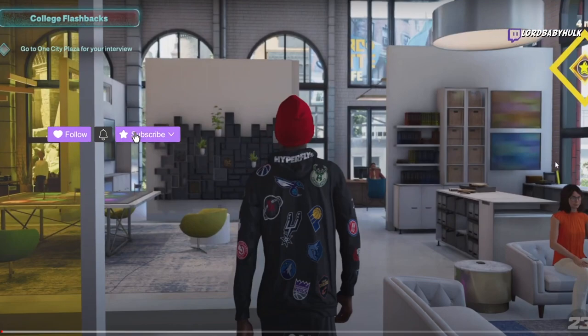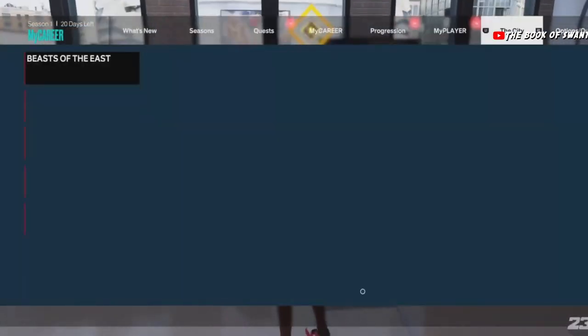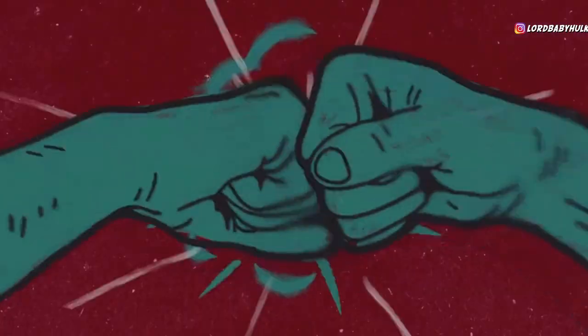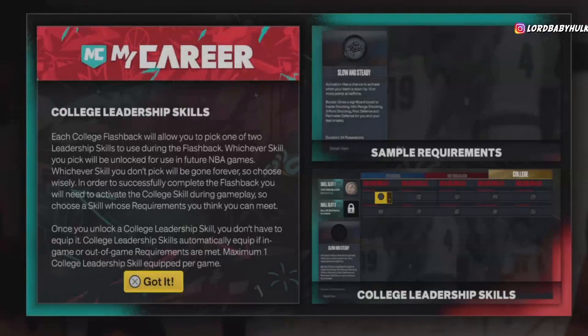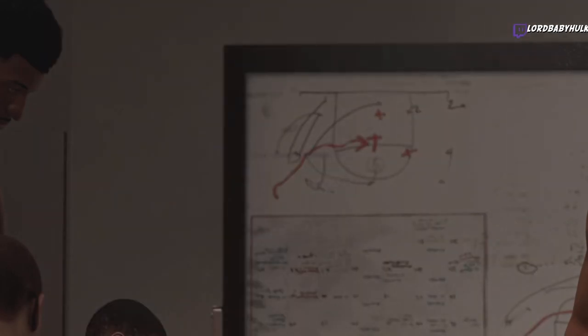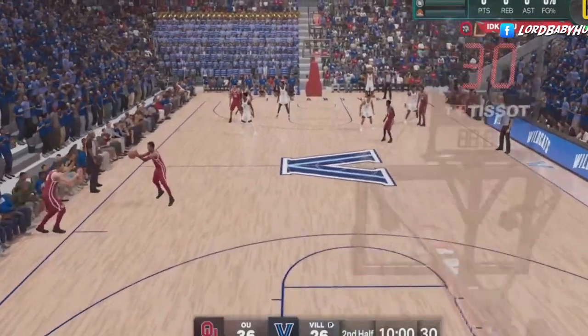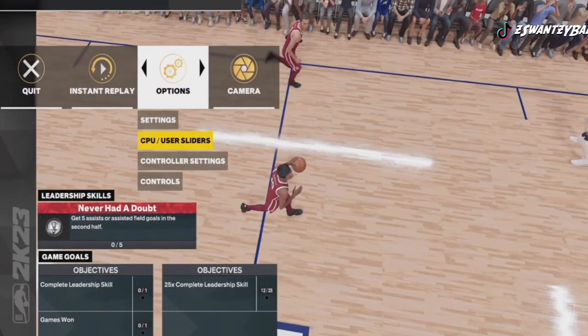Now I'm gonna show gameplay of someone doing this and confirming it works, and I'll write the steps below in the comments. Step one: have the college flashback game — if you don't have it, go through My Career; it should unlock around 22 to 30 games played. Step two: change the difficulty to Hall of Fame and set whatever quarter length you want. Step three: start the game and select the first leadership challenge. Step four: after the jump ball, press Start, go to Settings, and click on CPU/User Sliders, then press Triangle to load up the sliders.